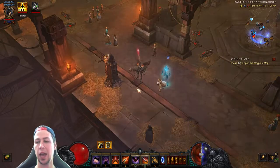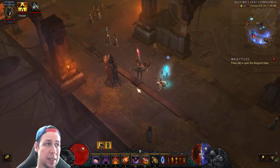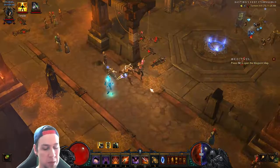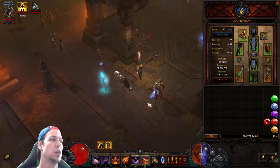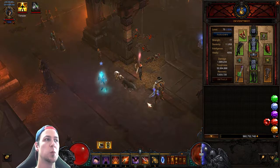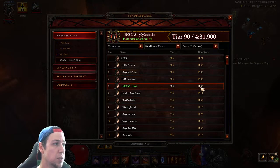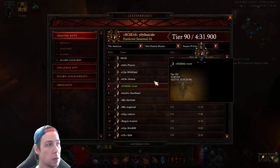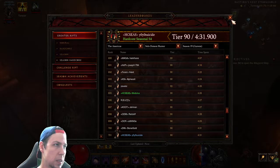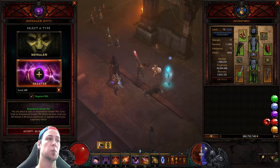Welcome back to another Diablo 3 Reapers of Souls video. My name is Shredbud and today we are in season 19 hardcore. We're going to be jumping into the shadow impale build guide — gear, stats, and skills. The highest push is around 120 for shadow impale, and I've tried up to a 90 in 4 minutes 26 seconds. We're going to attempt a GR 100 and hopefully get a good map with some decent pylons.